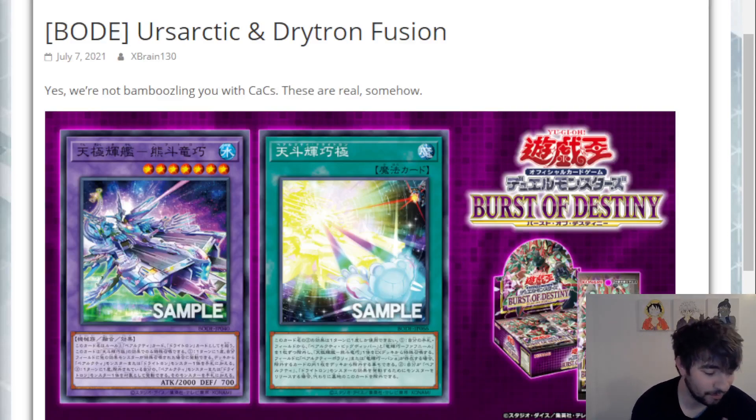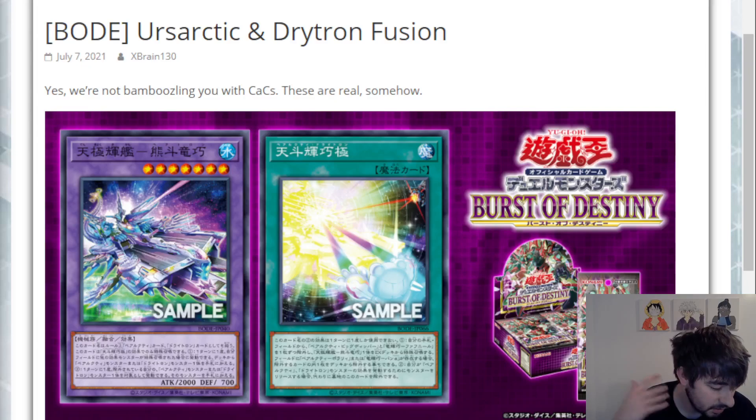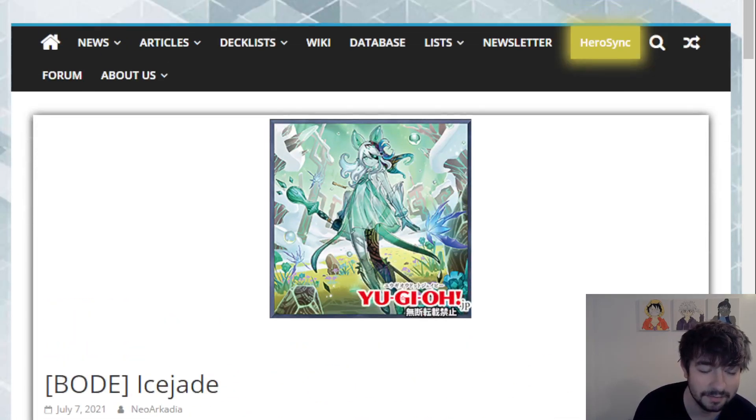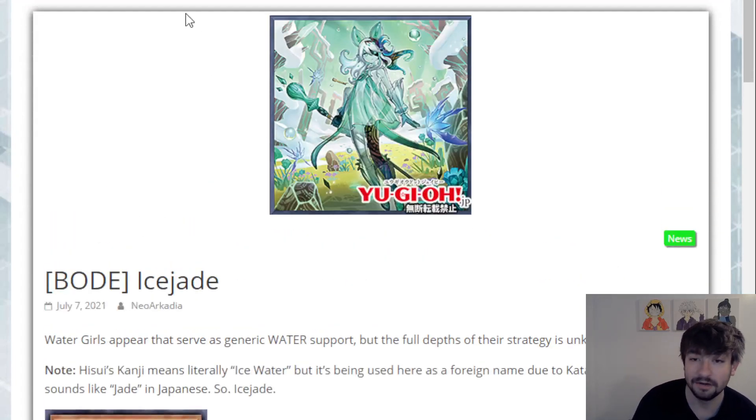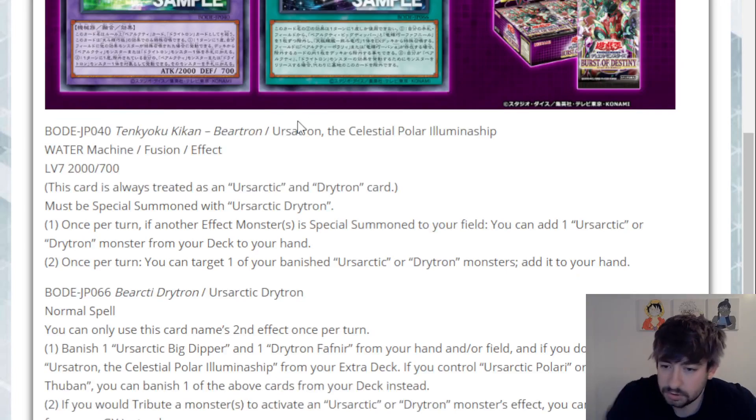Welcome back to Just Nuts, guys. Today we've got more Fates of Destiny reveals. We knew these were coming — we still have like half the set to be revealed, almost 40-plus cards still to be revealed in the next week and a half or so. We have a new Drivetron or Ursarctic fusion card and spell revealed, as well as a new little archetype called Ice Jade — it's only four cards. So we got six new cards, let's get into it.